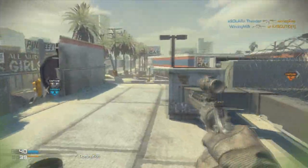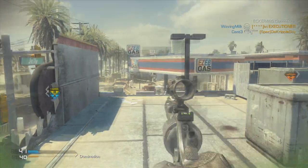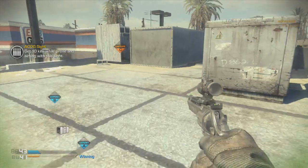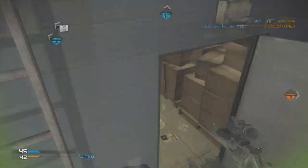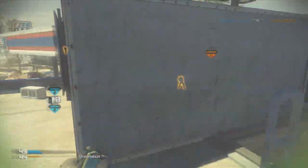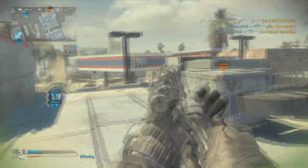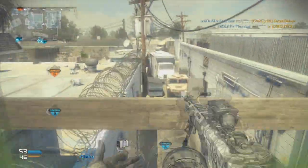In hardcore, I honestly believe it's impossible to get a hit marker with this gun unless you get a wall bang. There have been so many times playing on Stonehaven where I'd get a one-shot on a sniper all the way across the whole map - I'd be on one end and there'd be a sniper on the other end and I beat him in the gunfight without even getting a hit marker. With the ACOG on it in hardcore, this thing is literally like a sniper rifle - you're basically just sniping with a pistol.